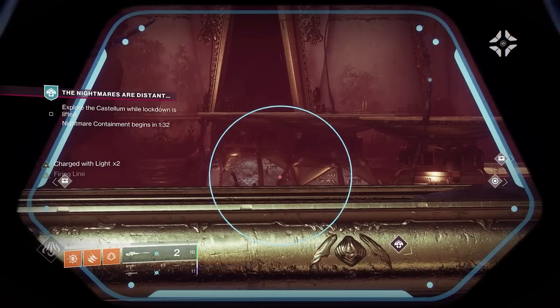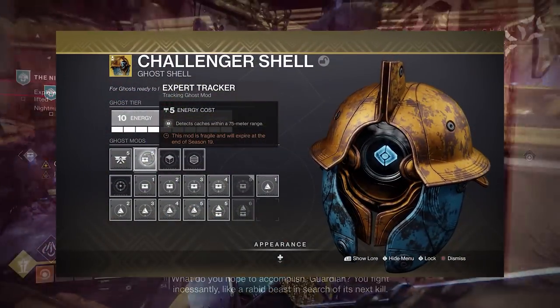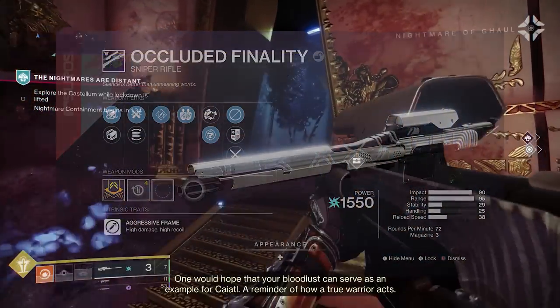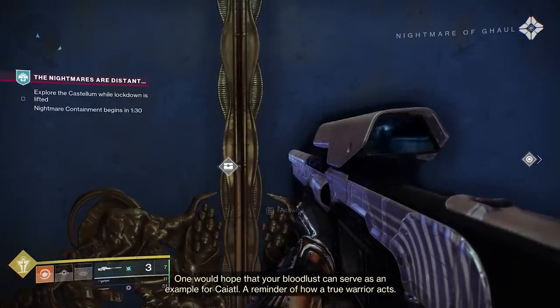Half the chore of opening these chests is finding where they spawn, but if you equip the Expert Tracker ghost mod and use a high-zoom sniper rifle like Occluded Finality, you'll be able to see exactly where the chests have spawned, taking out all the guesswork.